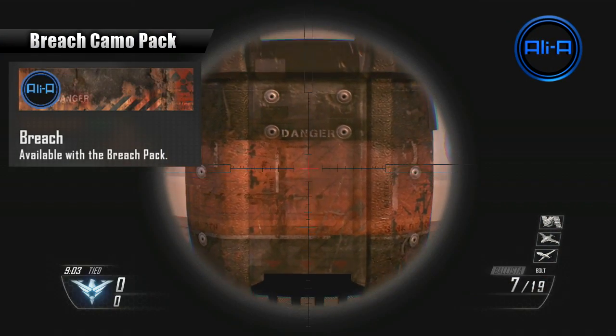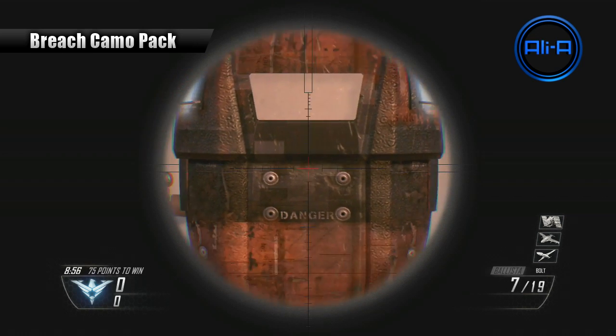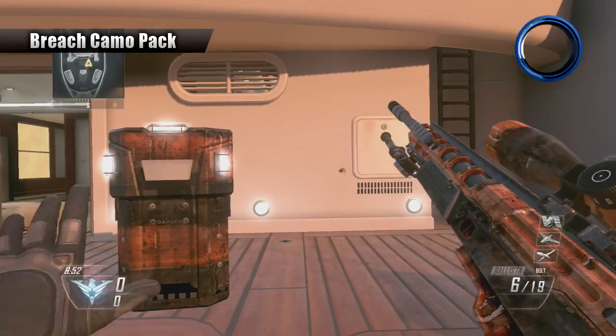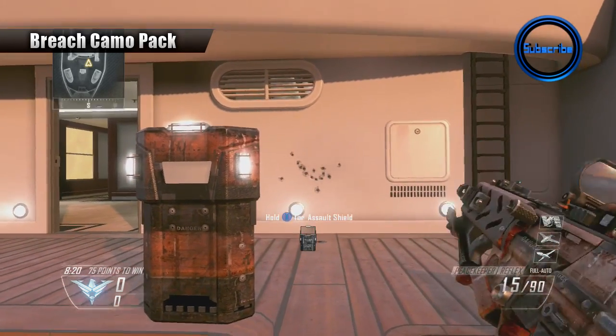This Breach camo pack here is a fairly plain camo in the way that it actually looks. You can see the calling card on screen here as well, but I feel that the actual sights are actually fairly useful. If we take a look at the first sight here, the reflex sight in action, we can see that it's actually a fairly useful sight.